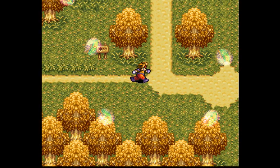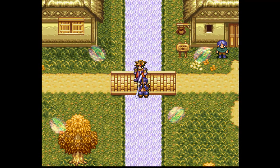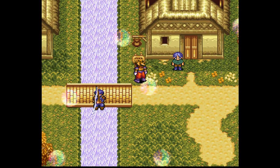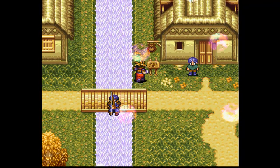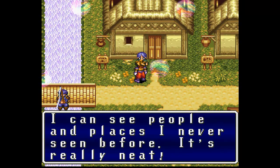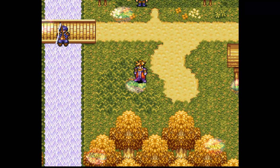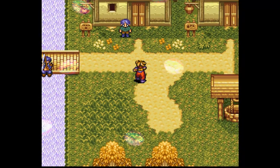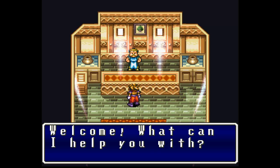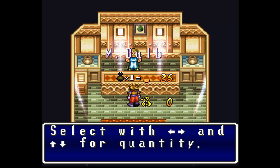Is there a run button? Yeah there is — I can run with Y. Hello, not even a nibble. I can't read this. You can see things reflecting the crystal blue. I can see people in some places I've never seen before. It's really neat. Let's go in here — Merchant. S-bulb, M-bulb, Peeker, Hexrod, Leather. Do I have any money? No, I have no money. Nevermind.